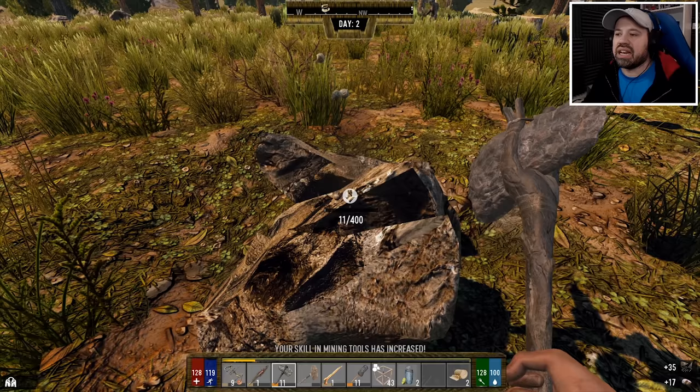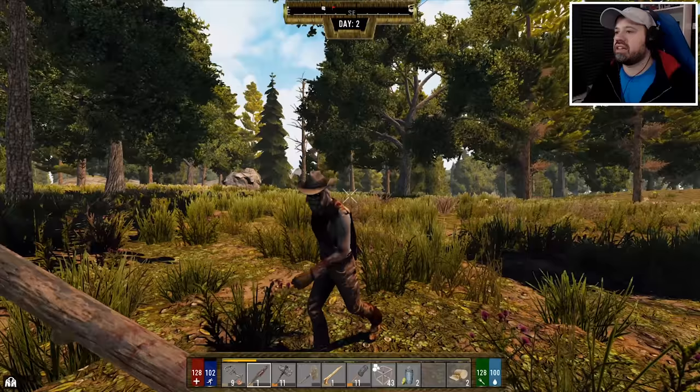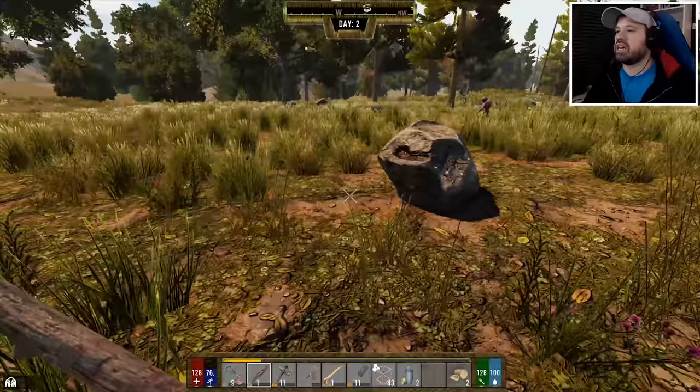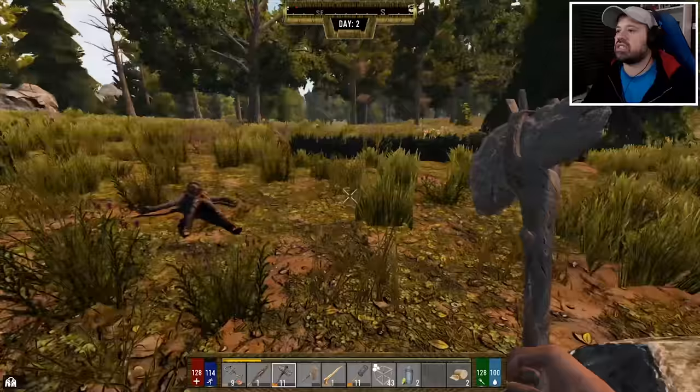What I mean by a loot base is just making cheesy walls so zombies can't get in or destroy it — we'd just use it to hunker down and store all our resources. There are a lot of NPCs around here, which is awesome, so I should be pretty safe while collecting a couple of resources.